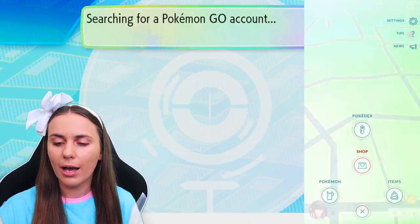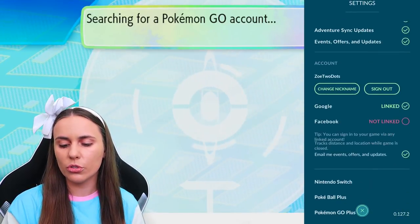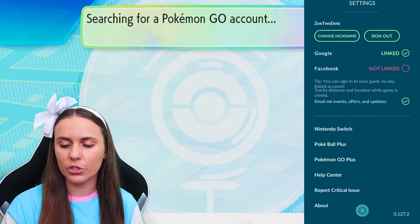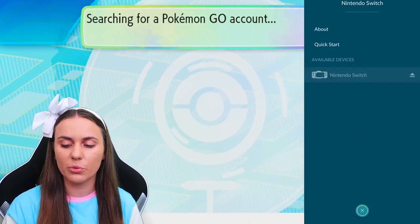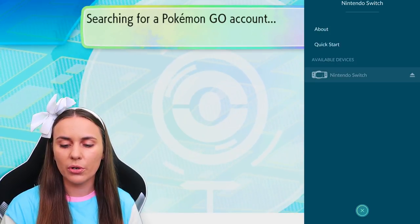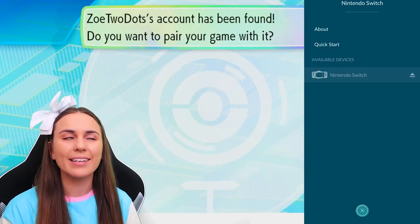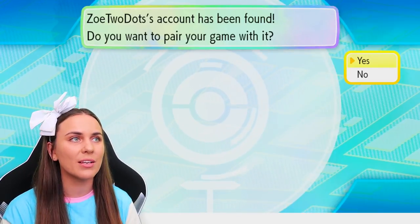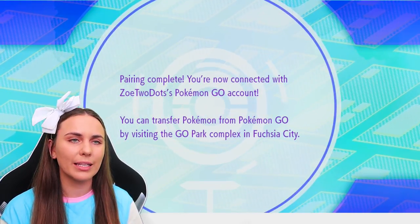Jumping over onto the phone now — go to Settings and scroll all the way down to Nintendo Switch. Tap on Nintendo Switch and it will have the option to connect to Nintendo Switch. Tap on that and it will search, then prompt you on the Switch saying your account has been found — would you like to pair this with your game? Yes! The pairing is complete and the two accounts are now linked.